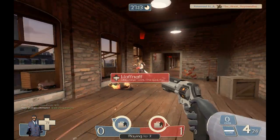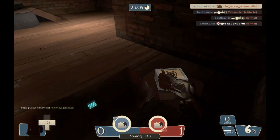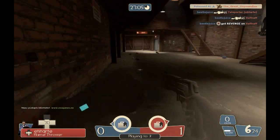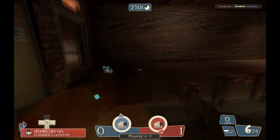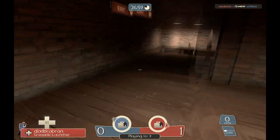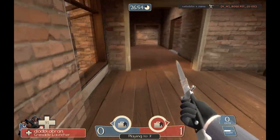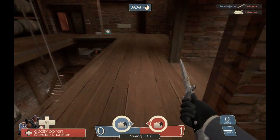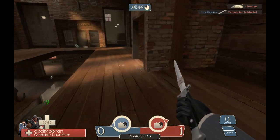Another fantastic looking weapon is the spy's new revolver, the Diamondback. Sadly, unlike the Machina, this is well... it's a bit rubbish to be honest. It's just like a normal revolver which does a bit less damage, but if you successfully destroy a building such as a sentry gun or dispenser with a sapper, you get crits.